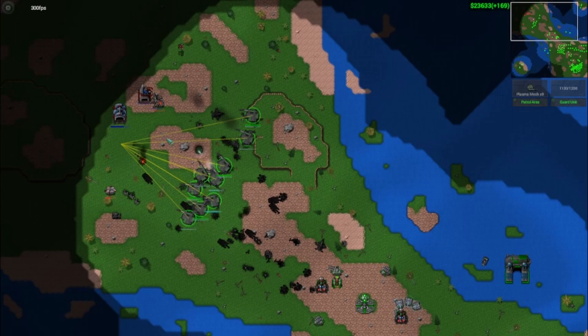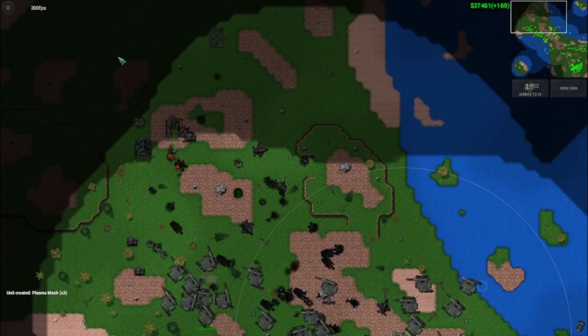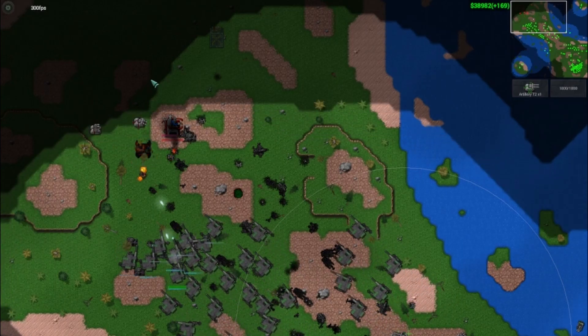The plasma mech goes particularly well with a few flame mechs and perhaps a heavy anti-air mech. So that about sums up my thoughts on the plasma mech — an excellent backline unit. I hope you've enjoyed, and I'll see you all next time.